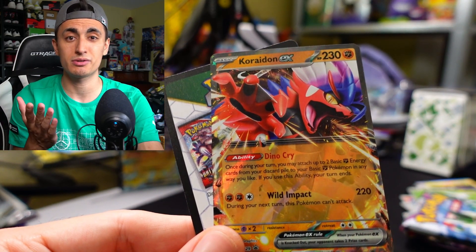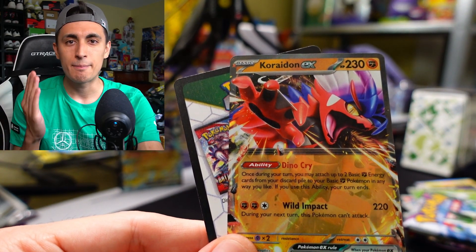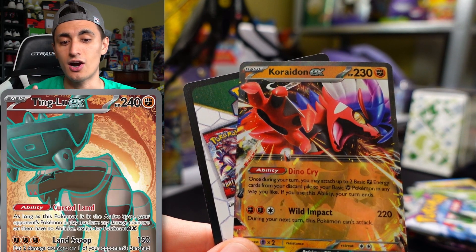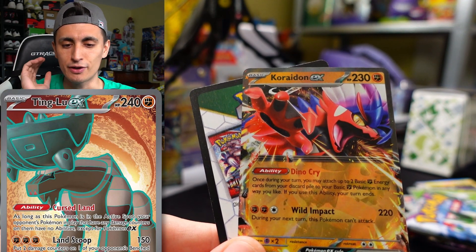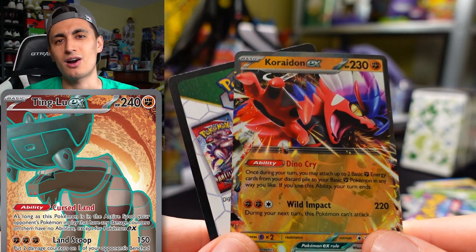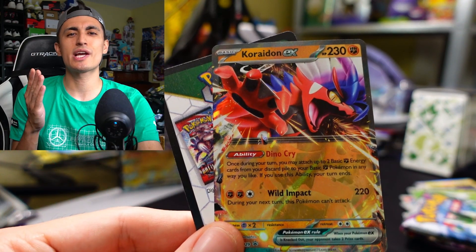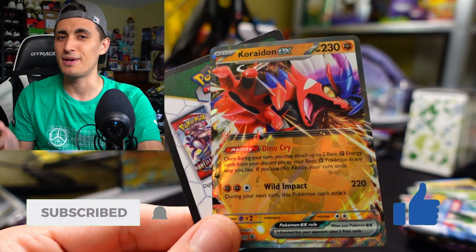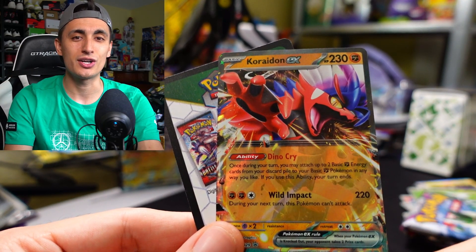Koraidon EX, when it was originally released in the Scarlet and Violet base set, wasn't all that impressive or strong. But because of how it evolved releasing with the Ting-Lu EX card, this card is way more valuable and viable for competitive play now. If you want to play Koraidon EX, you're most likely going to pair it with Ting-Lu EX and maybe something like Machamp or Aerodactyl. To enter the giveaway, all you have to do is subscribe, hit that like button, and comment telling me if this goes into a binder or a deck.